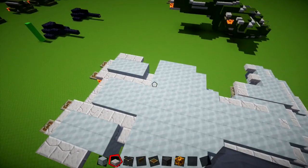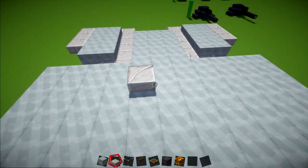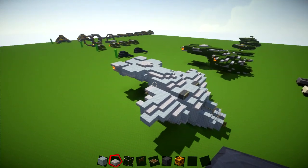Then to finish this one off, you've got this kind of extension coming out towards the back — leave a block gap, have a 3x3 square with just one slab on it. And that finishes it up.